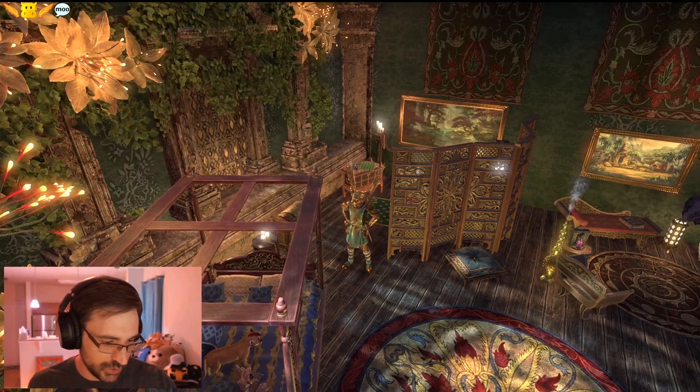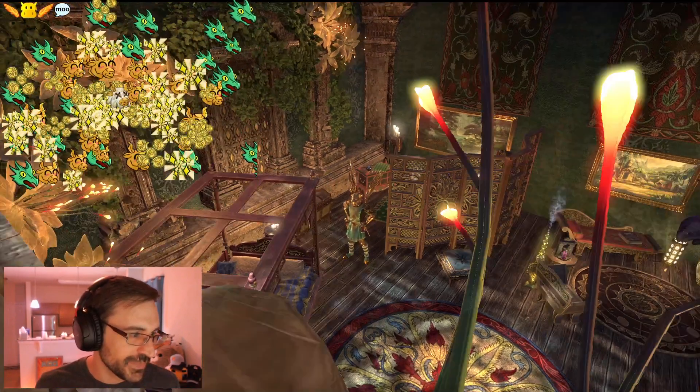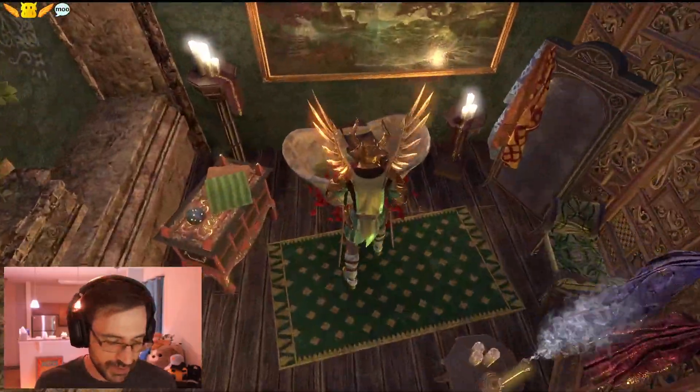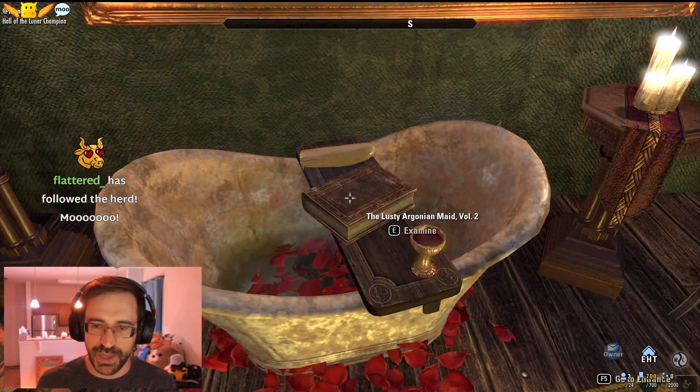Going with that green and gold color scheme in this room — I like that. What a delightful tub. Goes with the book. What book are we reading while we loofah it up? Lusty Argonian Maid? That's always a good bath read.